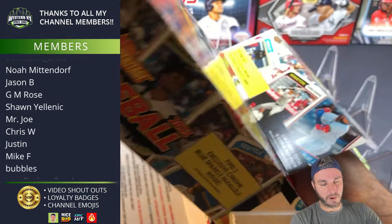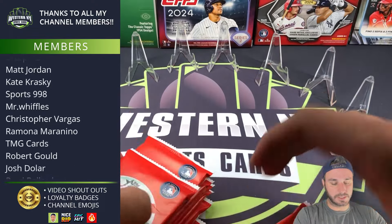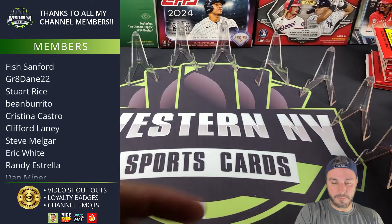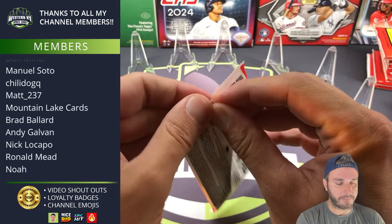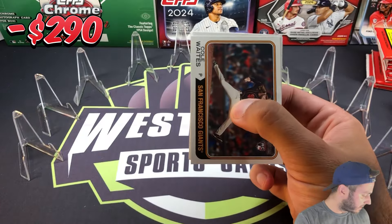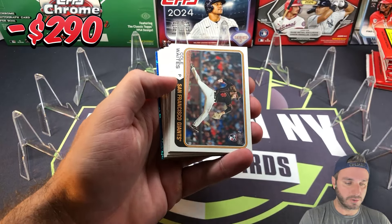Now because we've already pulled two autographs, I find it hard to believe we might not get a single one the rest of the case, or maybe one more if we're lucky. I'll structure this the way I did parts one and two — you'll see totals pop up for blue sparkles, numbered cards, relics, and autographs. Short prints and key rookies totals will come at the very end.